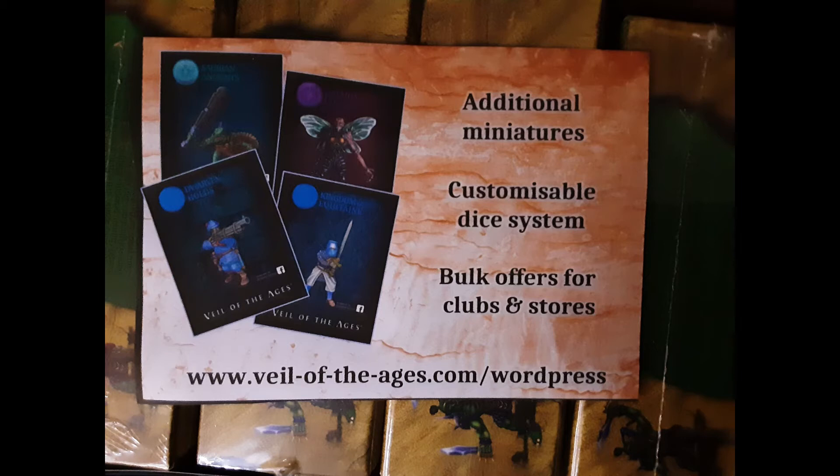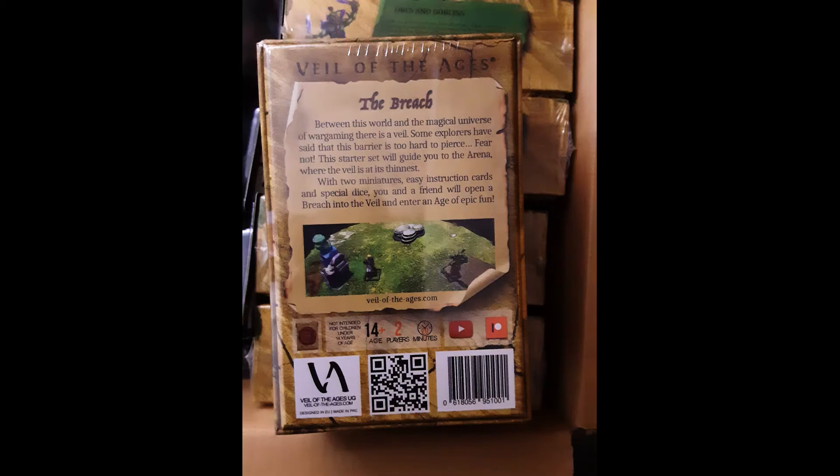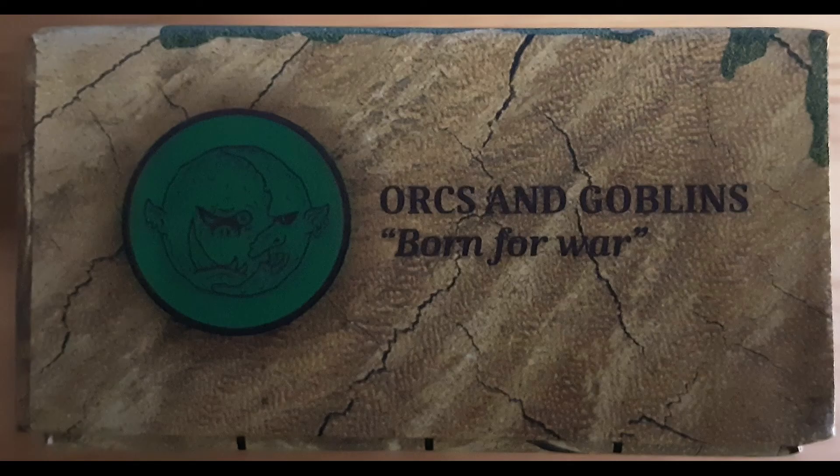And here are the models, but we'll see them more and bigger later. Here it is — the Breach, Vail of the Ages. It's packed and it's looking nice. The backside has a QR code, an ISBN, explanations — everything. It's a really professional product. On the sides you'll get nice details about the highborn elves and the orcs and goblins.